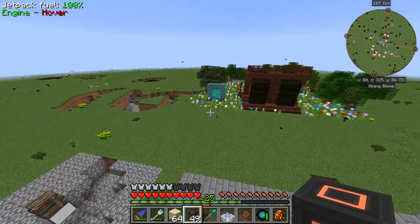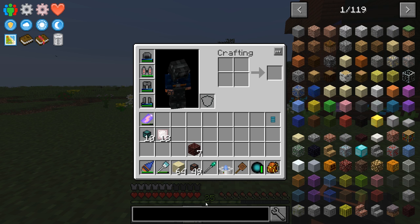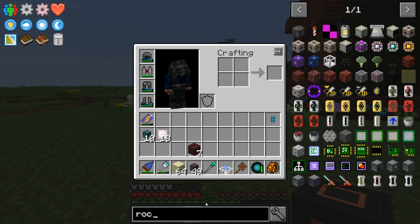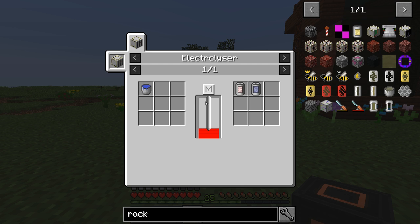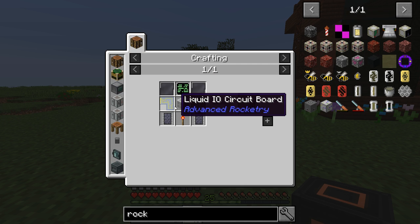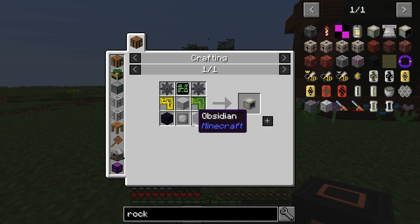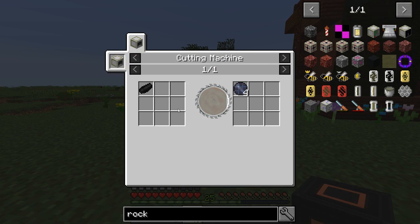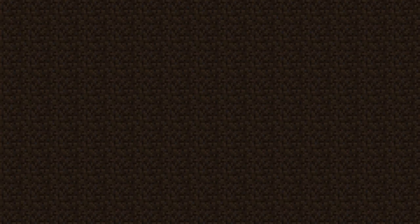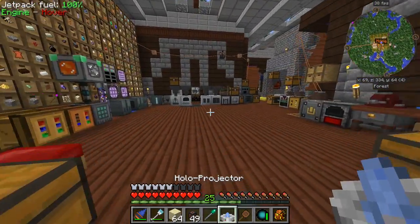This is going to take a really long time, but we only need a few wafers, so while we wait we can work on our other machines. Looking at rocket fuel again — we need an electrolyzer, and to get that we need the cutting machine. We can also work on the precision assembler. So our plan is: cutting machine and precision assembler.